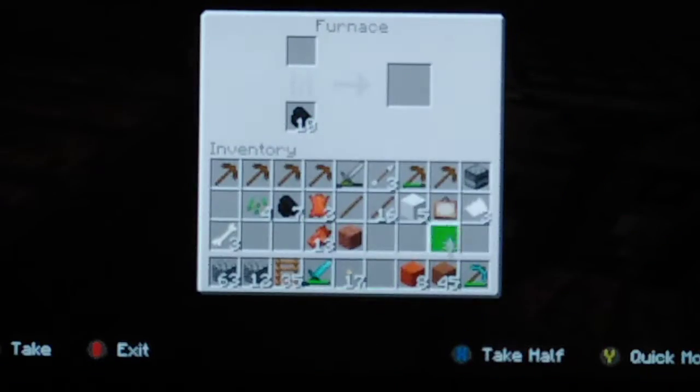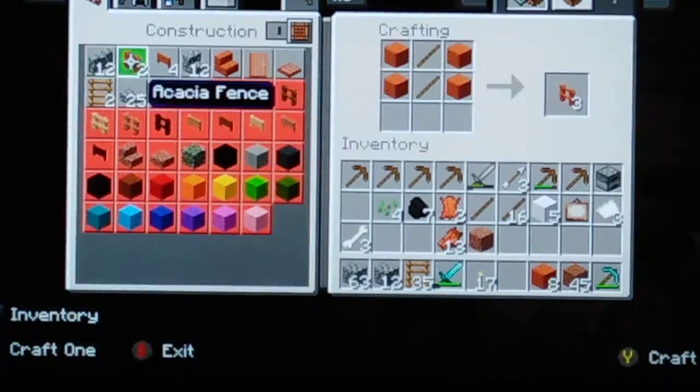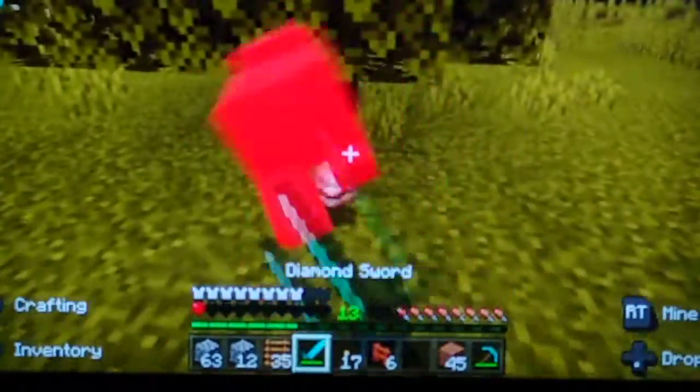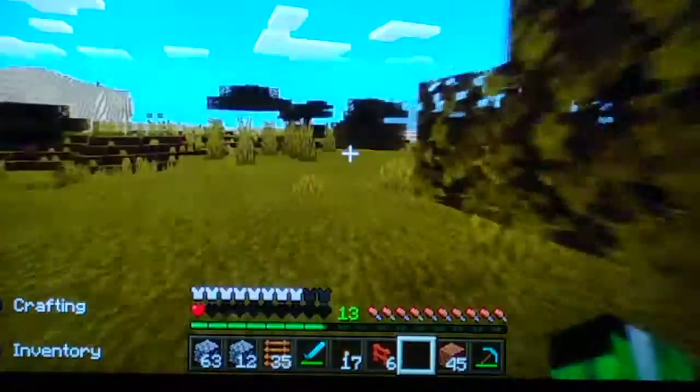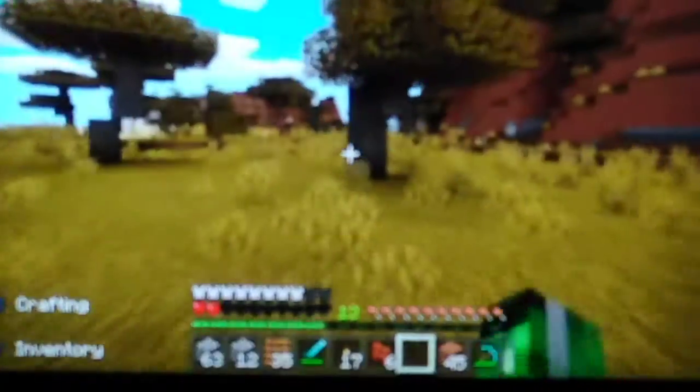So I'll just make some fences - should be fine. I'm going to need to get some more wood. I'll just go over to a tree and make some wood. There's loads of trees here. I need to make sure that nothing kills me - I'll just kill this. I'll just chop this down.